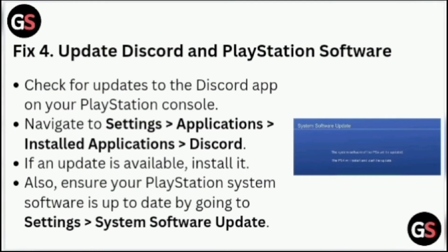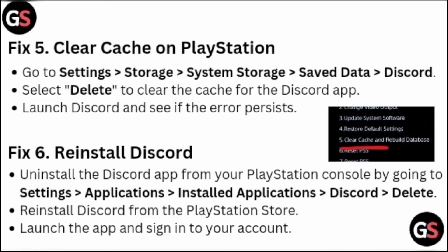Fix four: Update Discord and PlayStation software. Check for updates to the Discord app on your PlayStation console by navigating to Settings > Applications > Installed Applications > Discord. If an update is available, install it. Also ensure your PlayStation system software is up to date by going to Settings > System > Software Update.